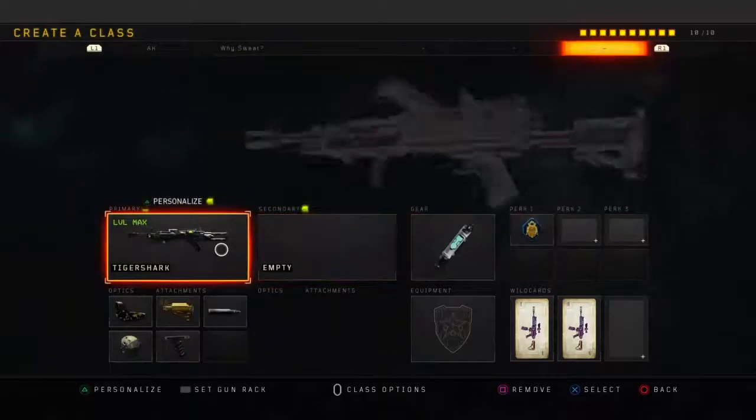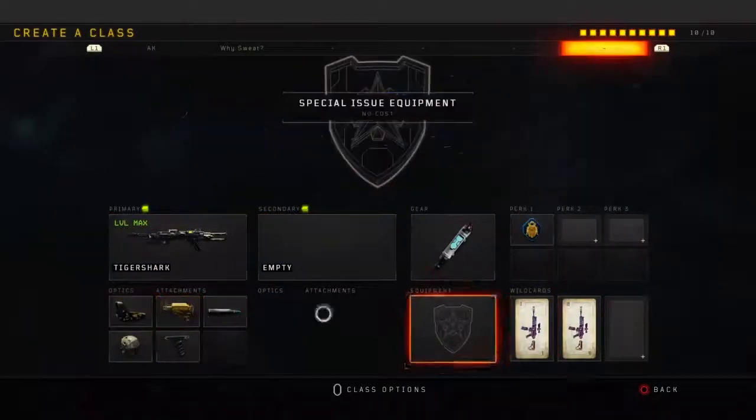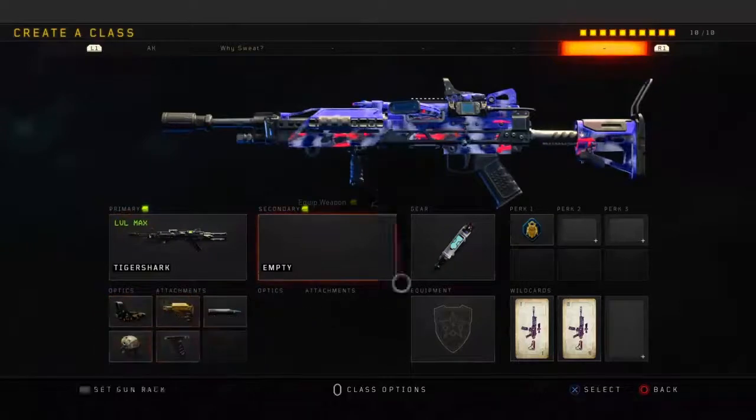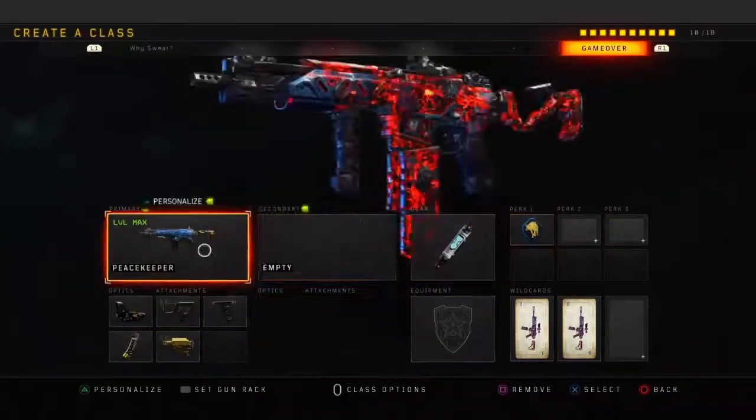Ninth class, I got the Tiger Shark — I'm still trying out this class setup, I didn't use it too much, but I'm pretty sure it beams. I used it a few times the other day — it's a kill machine. Running Reflex, Stock, FMJ, Grip, High Caliber, and Stem Shot with Flight Jacket.